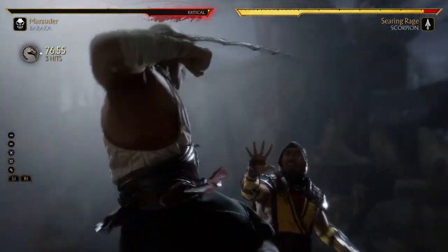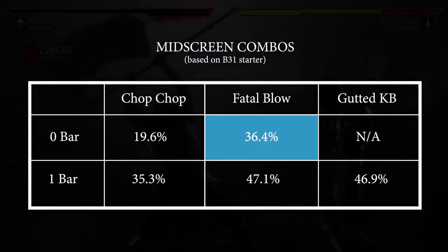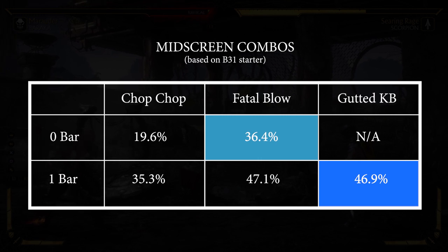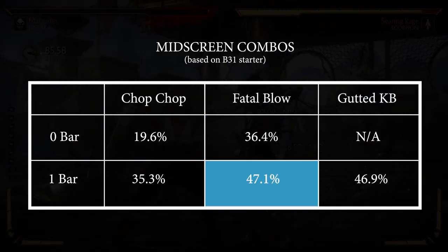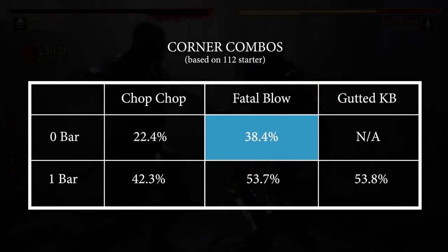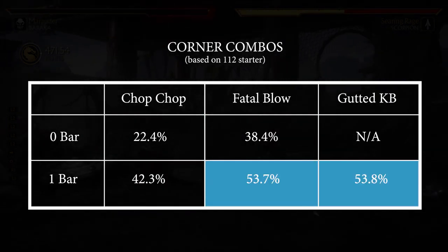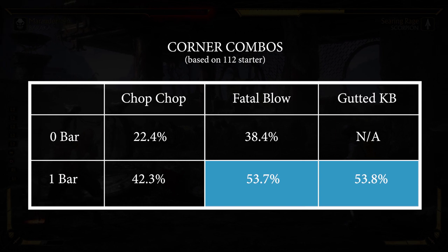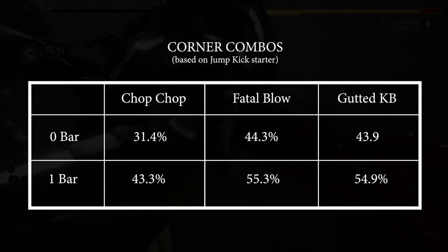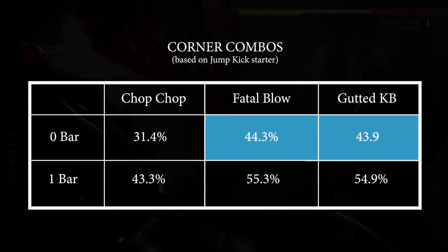Lastly, fatal blow combos. Here are the damage comparisons. Mid-screen, meterless fatal blow combos do 1-2% more than 1 bar combos, and they do 9-10% less than 1 bar Gutted crushing blow combos. 1 bar fatal blow combos and 1 bar Gutted crushing blow combos do virtually identical damage. In the corner, meterless fatal blow combos do 4-5% less than 1 bar corner combos. And meterless and 1 bar combos do virtually identical damage when you end with a fatal blow combo or the Gutted crushing blow.